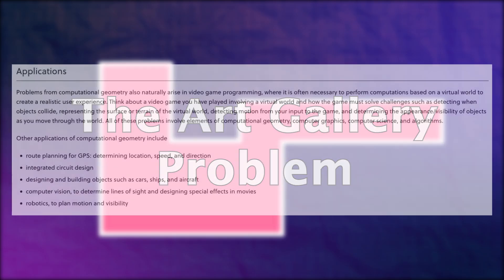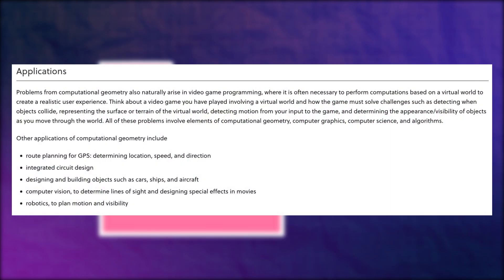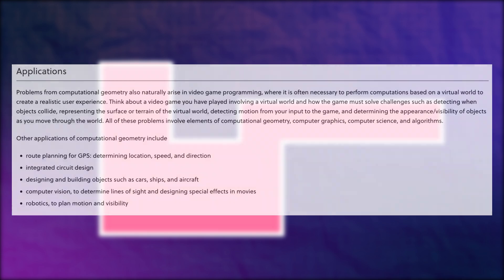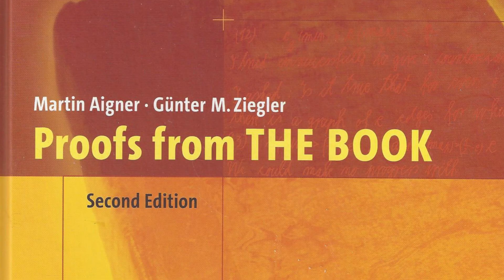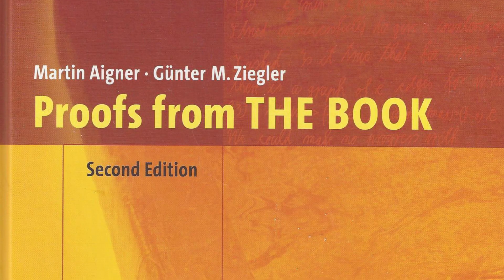The art gallery problem is a visibility problem in computational geometry that has been studied for years. Computational geometry has some cool applications for anyone who may find this interesting. The general question is: what is the minimum number of guards needed to observe the entire gallery at the same time? This question is both easy — by easy I mean understandable — and also hard, which I'll explain later. We're going to go through a really elegant proof; in fact, this proof was included in a book called Proofs from the Book, in which some of the greatest mathematical proofs are published.